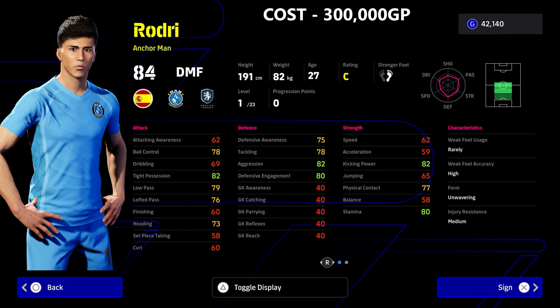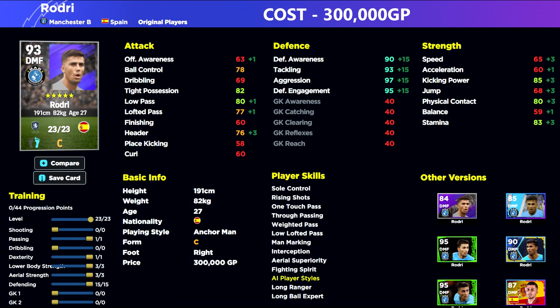If you're looking for a sitting anchorman, we have Rodri. Rodri is a fantastic player — I would say he's probably the best pound-for-pound DMF in the game. He's the easiest to use and easiest to train up. Pretty much all you have to do is put 15 into defending and Rodri will literally do everything for you. The big downside to Rodri is his lack of pace.